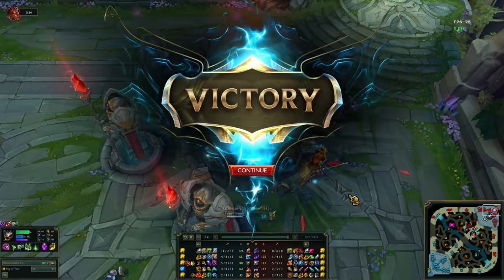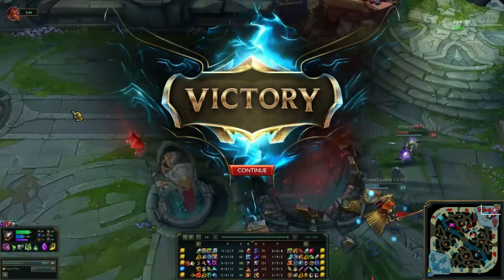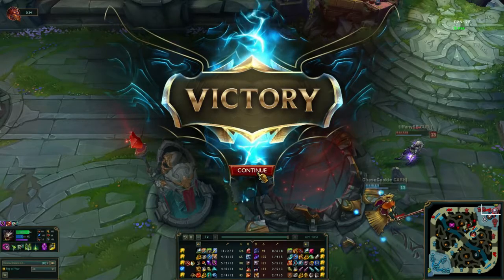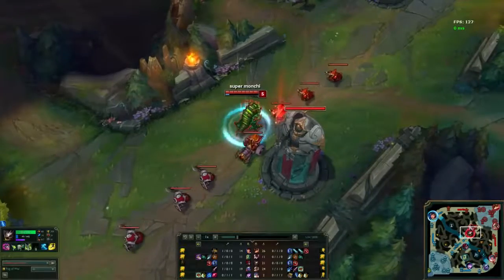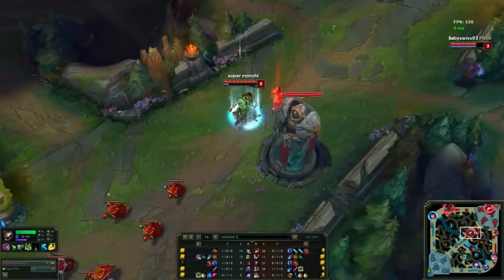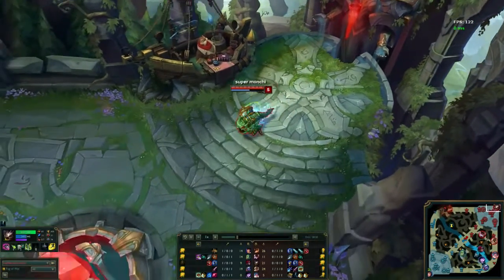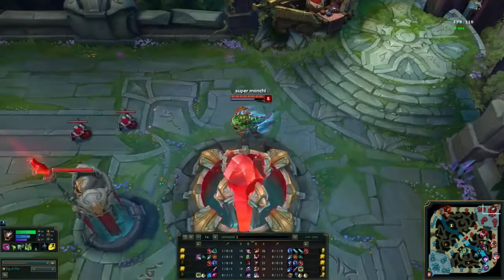So there you have it, ladies and gentlemen - that is Super Monchi, the man with over 1.5 million mastery points on Kog'Maw. I hope you guys enjoyed this, and as always, have a nice day. For the most part he will take Flash and Teleport for the mid lane, but sometimes instead of Teleport he would actually take Ghost, and that is best used to get to lane as quickly as possible.